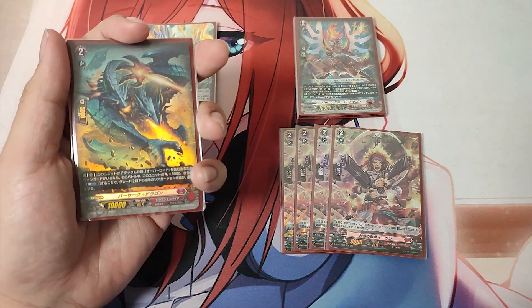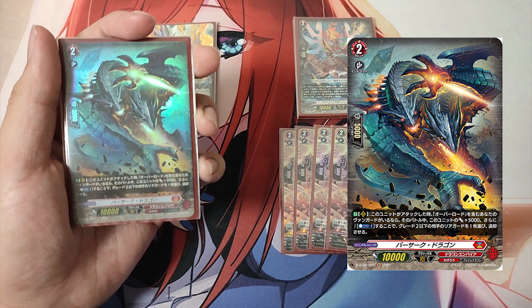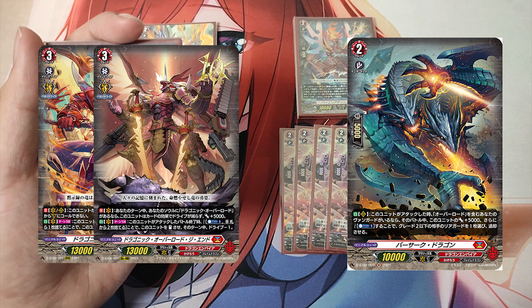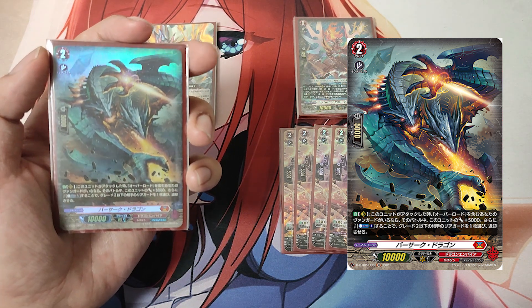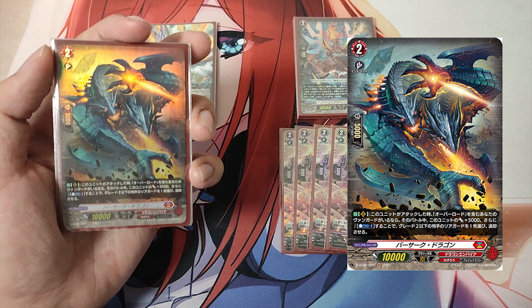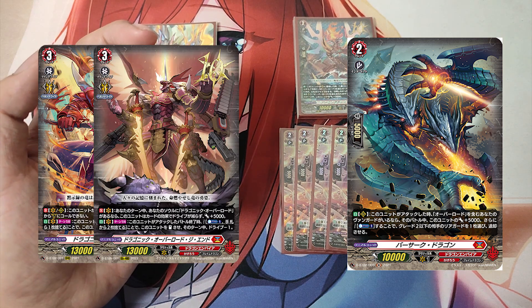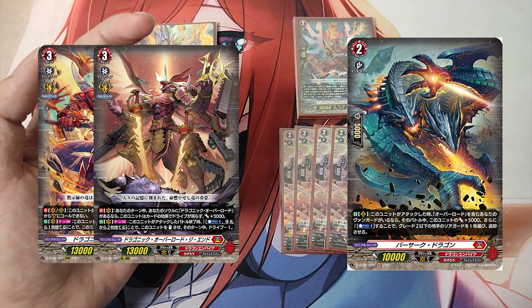The Grade 2, Berserk Dragon. Skill, Auto as a rear guard: When this unit attacks, if you have a vanguard with Overlord in its card name, this unit gets plus 5000 power until end of battle. Then Cost Counter Blast 1 — choose one of your opponent's Grade 2 or less rear guards and retire it. Berserk Dragon is another Overlord support card. When attacking with the conditions met, it becomes a 15,000-power attacker, and by paying the cost, you can retire one of your opponent's lower-grade rear guards.